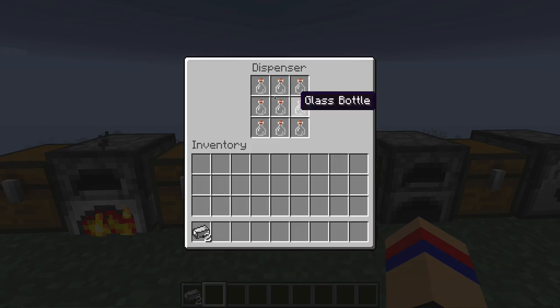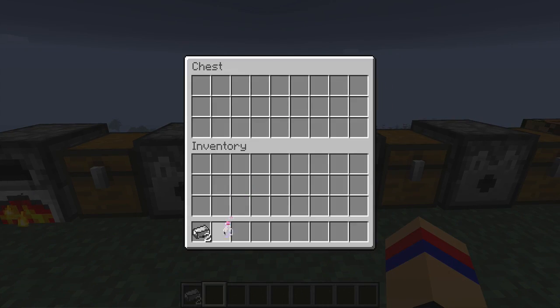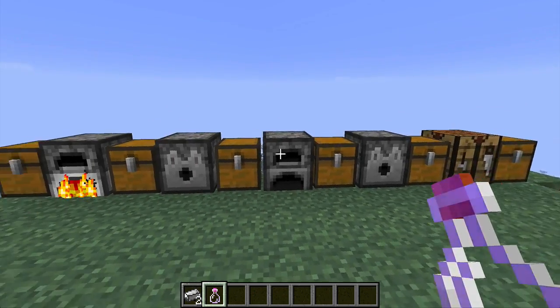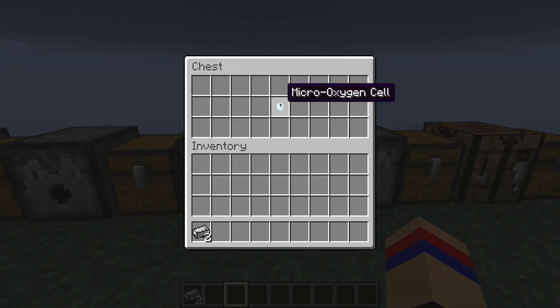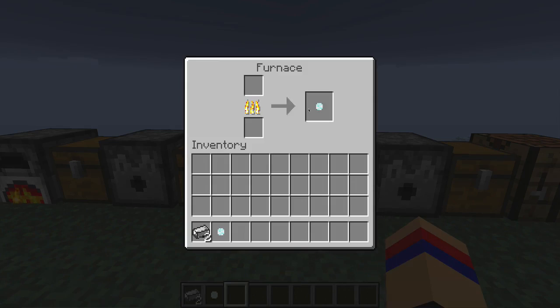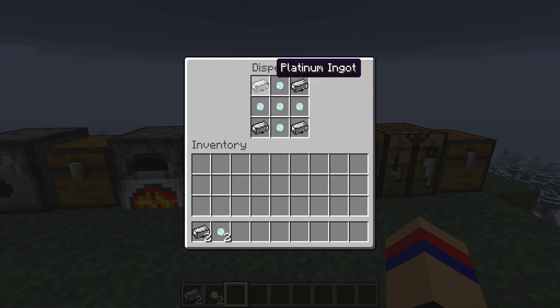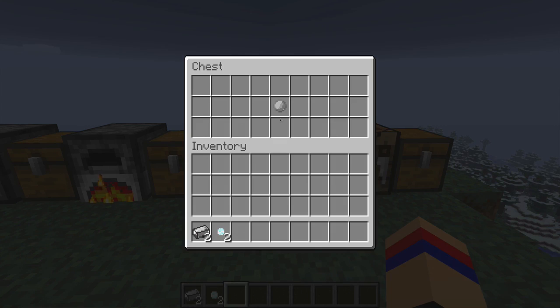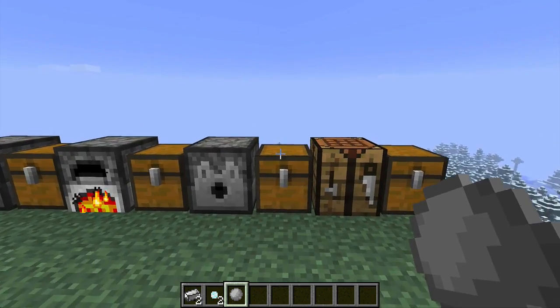The next thing is: if you put nine glass bottles in a crafting table like so, you will get a bottle of oxygen, which ends up being very helpful for what we need to make. When you put a bottle of oxygen inside the furnace, it will give you a micro-oxygen cell, which is really small — kind of like a mushroom in your hand, it's tiny. With these Platinum Ingots and micro-oxygen cells, put them in a crafting table in a plus sign pattern, with Platinum Ingots in all the corners, and you will get yourself a micro-oxygen ball. This is just another step to the final product.